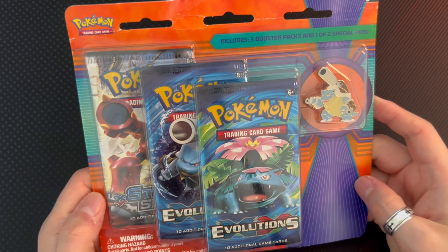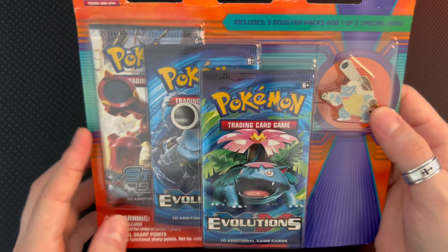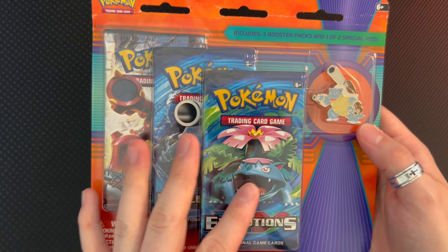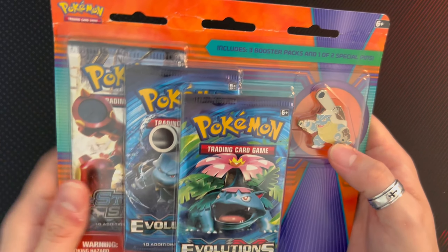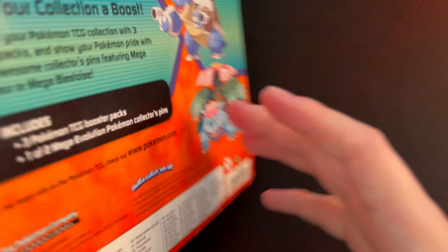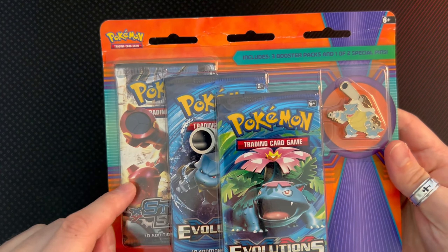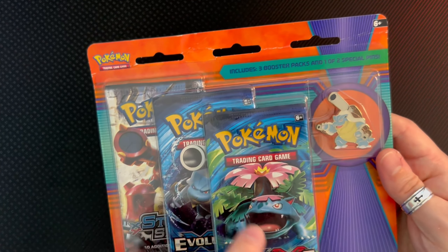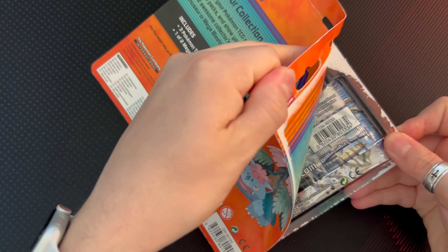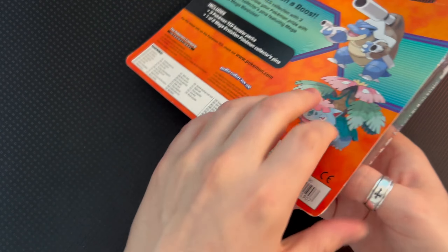Welcome to a new video! Today we're opening this mega pin collection. It's only three packs, but it's from Evolutions. This one is the Blastoise one. I'm excited to see what we get. We have a Steam Siege and two Evolutions packs — Blastoise and Venusaur. Let's open this bad boy up and see if we have any type of luck.